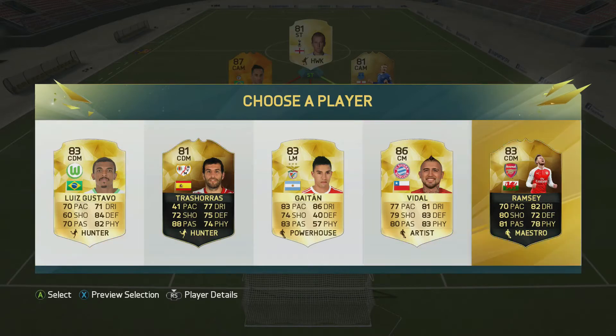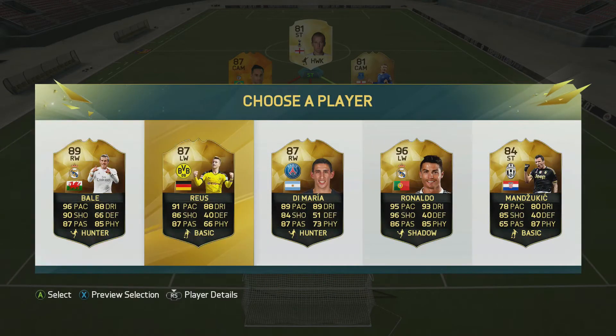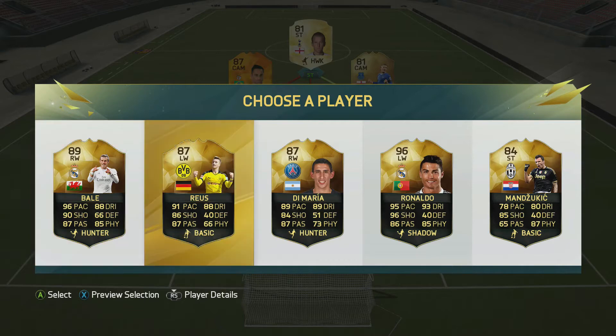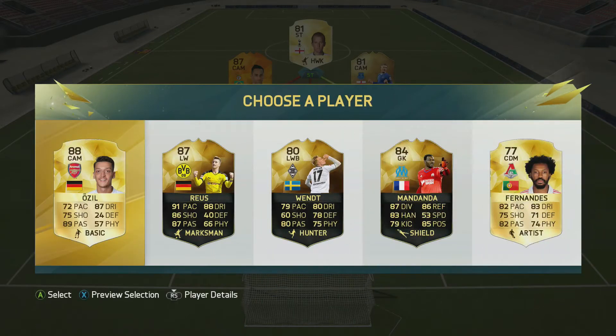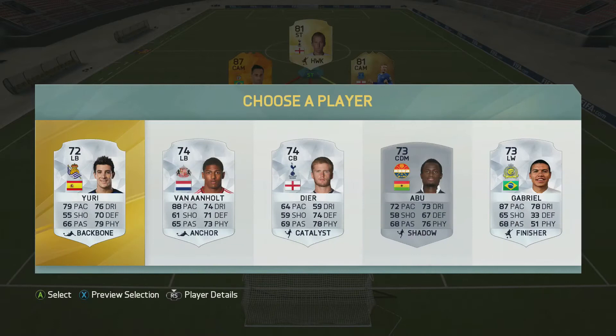Hunt could potentially be a player we use. In the next defender's position, although we could have taken Bartsch, we decide to go with Ramsey to try and build into a BPL side. In the next position we end up taking Ronaldo as he is the highest rated player. Then we get CAM Ozil, who will link with Kane and also the Ramsey we picked up as CDM, so we go ahead and take him to try and build towards that BPL side.